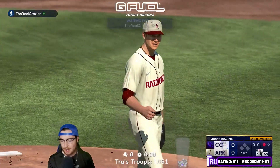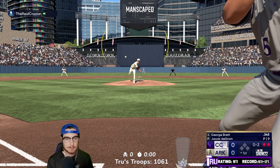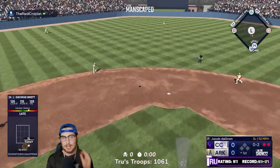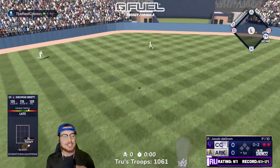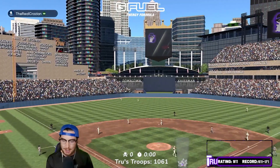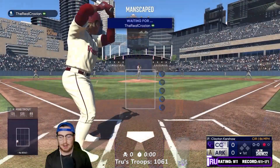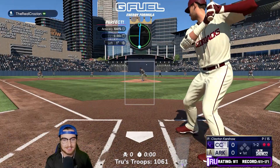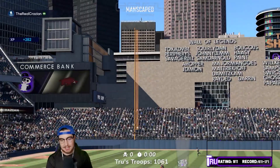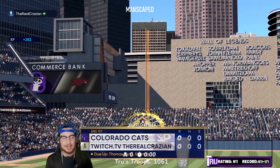Oh my gosh, what am I watching? That was an 0-2 pitch begging to be slammed — backwards K. We will take a 1-2-3 inning. Let's go throw it here. 3-2 Clayton Kershaw, we win it. Clayton Kershaw strikes out the side in the first. That is extremely nice. Let's see if we can get the offense going.